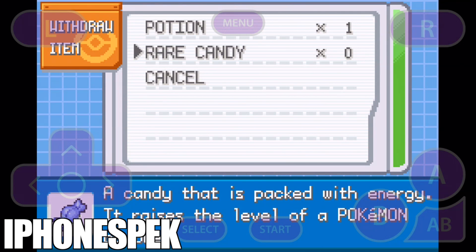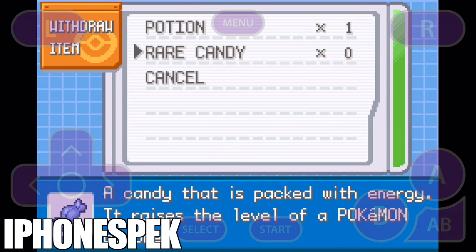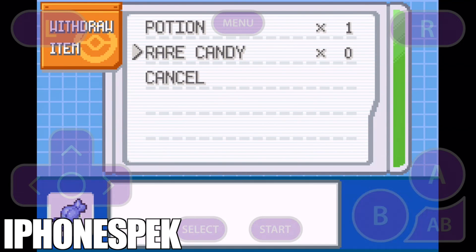Before you withdraw a rare candy, you want to turn off the cheat code, then withdraw one — another one will appear, and then you can withdraw as many as you like.